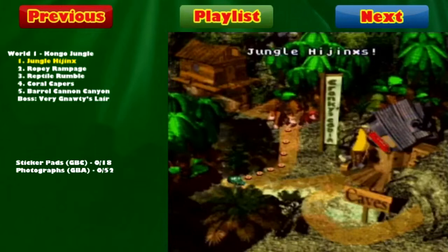The Game Boy Advance version has 52 collectible photographs. I will be collecting the sticker pads and photographs for both games. We'll actually get started here with Jungle Hijinks since there are photographs in that version as well as sticker pads. We'll go in order — starting with the Game Boy Color version first, collecting the one sticker pad found in this level. I'll see you guys over in the Game Boy Color version in just a moment.